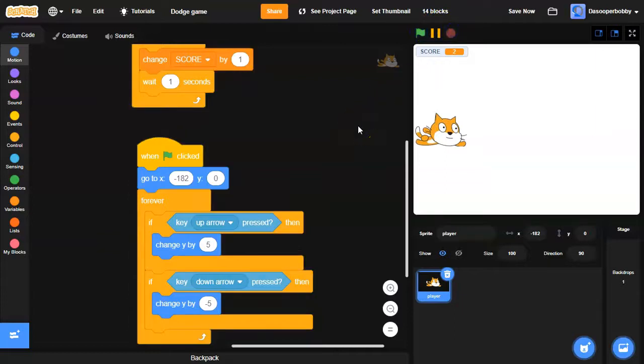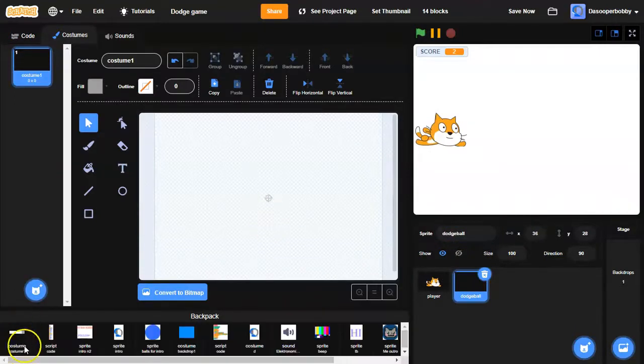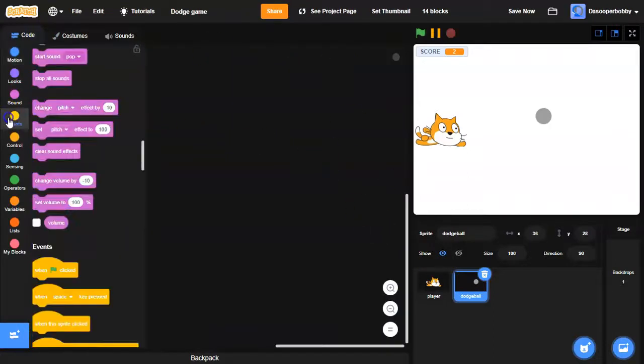Now we need the dodgeballs, so I'm going to create a new sprite and I'm going to call this 'dodgeball'. I have a costume from a backpack and as you can see it's not centered, so I'm going to select it and center it, and I'm going to call this costume 'dodgeball'.